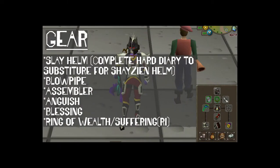Alright, gear you're going to need: do that Hard Western Diary, and use your Slayer Helm with your Shayzien level 5, Blowpipe, Assembler, Anguish, Blessing, and Ring of Wealth.